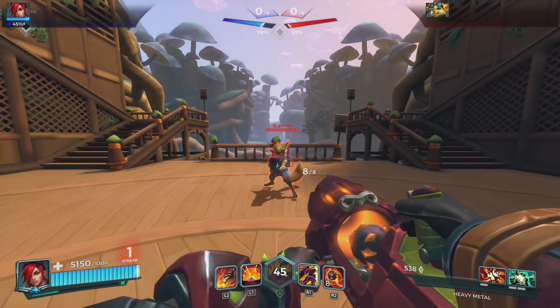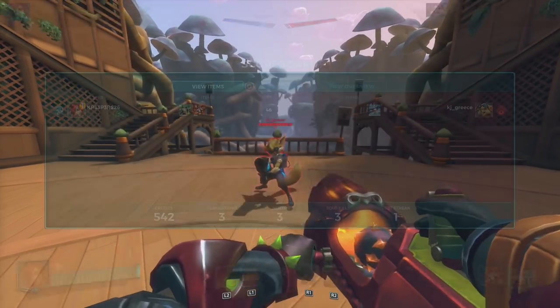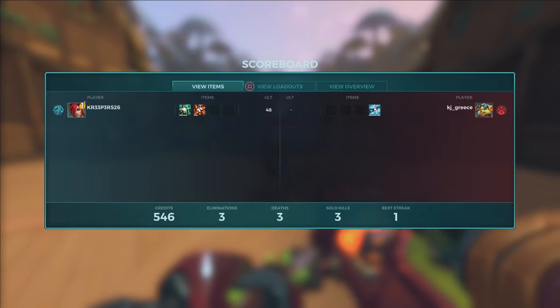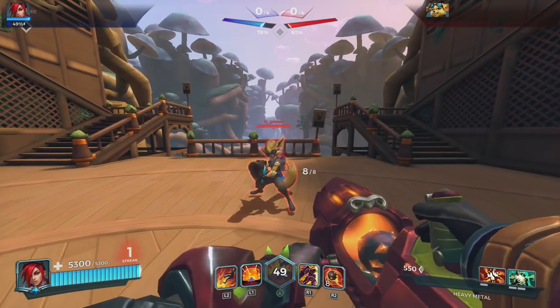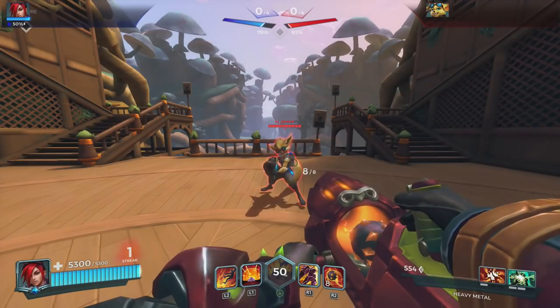Here's another thing you probably didn't know. As you can see here, KJ is using PIP and he just bought resilience to the maximum — Resilience 3. A little something that a lot of people don't know: you cannot push people out of the map with resilience at the maximum.